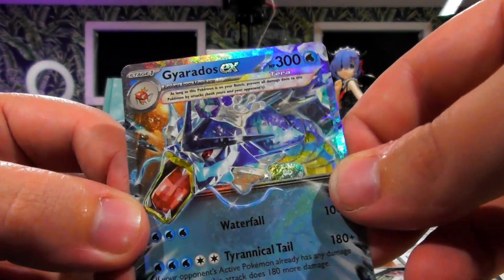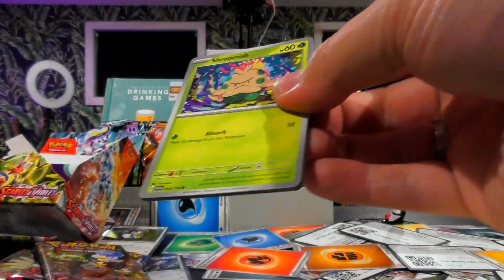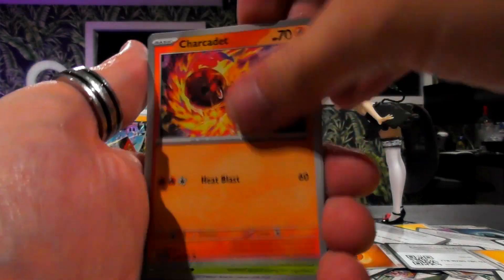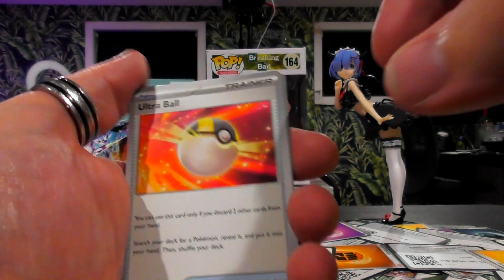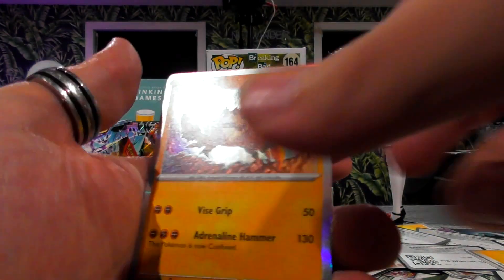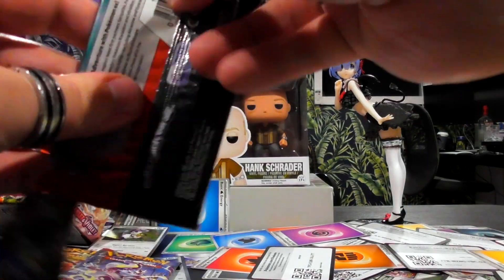Crystal blue sky Gyarados, with Giovanni as leader of Team Rocket having Blue Sky Gyarados going on. All the good stuff. Scizor, Mankey, Charcadet, Capsakid, Mudbray, Oinkologne, Revavroom. That card — I didn't even know what it was but it was nothing good. The Klawf again — I think I did on this one. Nothing good, just in.